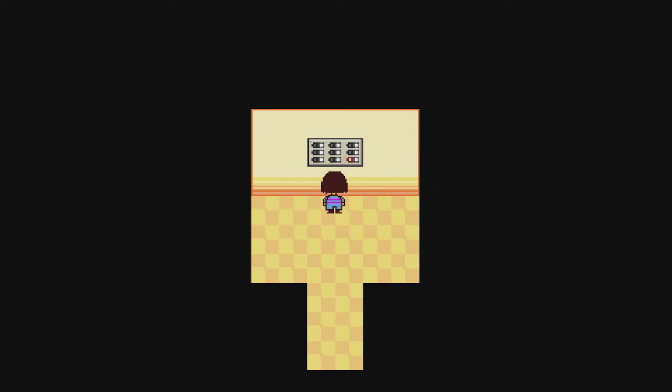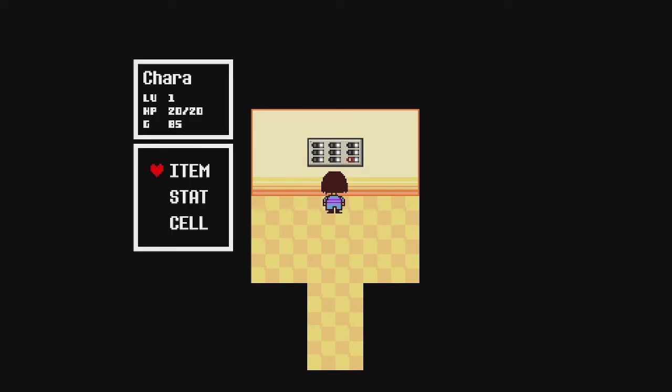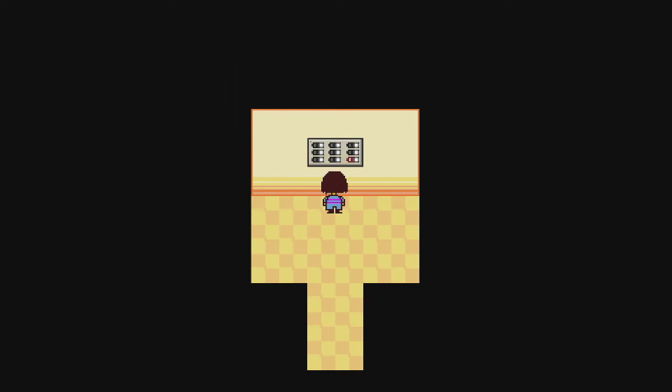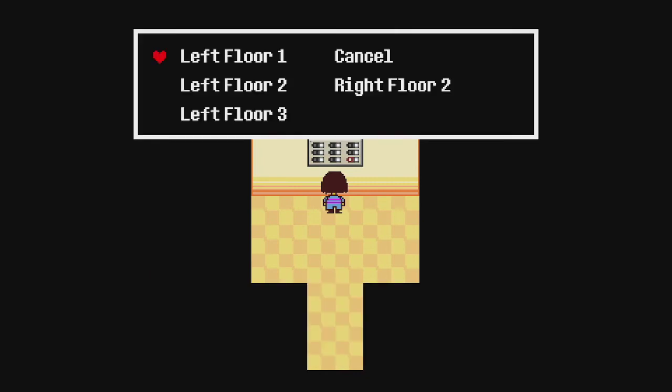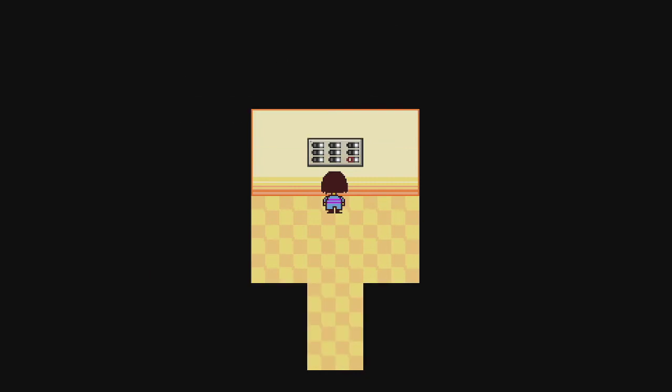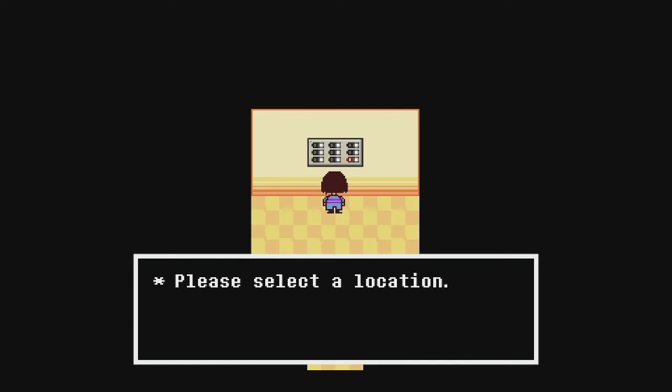All you're going to do is walk up to this interface. You're going to activate the menu while simultaneously interacting with it to select the location, which is going to spawn the floor selection menu. You're going to do those two things at the same time — item first, followed by the action button at the same time.